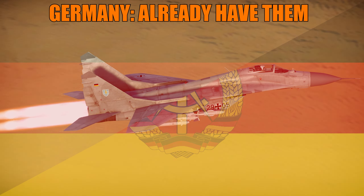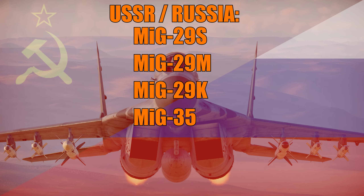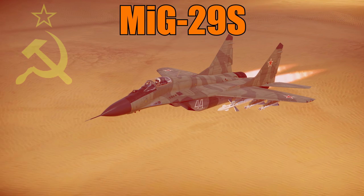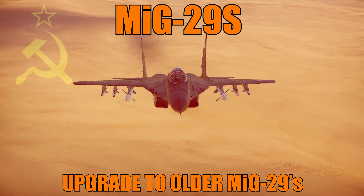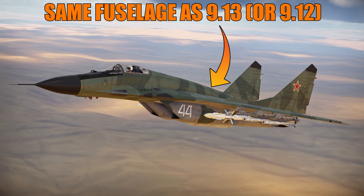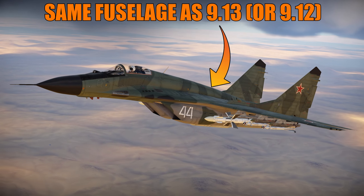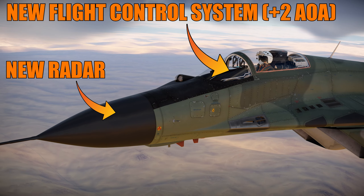Let's talk about all the MiG-29s that are still left to be added that I think are realistically able to be added. I can talk about very specific prototypes and variants for certain upgrades for nations, but it doesn't mean they are going to come. These are all the MiG-29s I think have a place in the game at a certain point, or at least as an event vehicle. We start with the Germans — the 9-12A and the G variant are all the variants we can have for Germany, so they're already there.